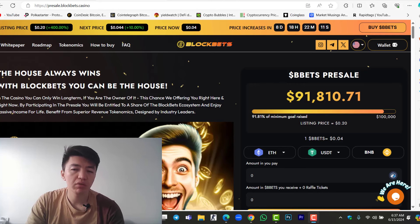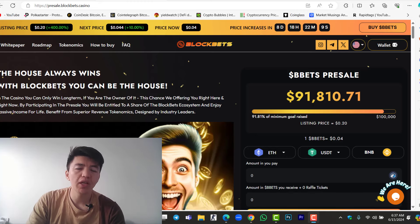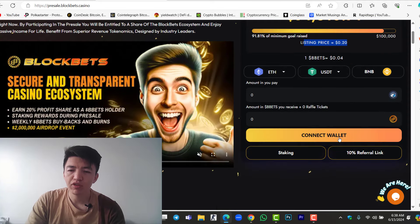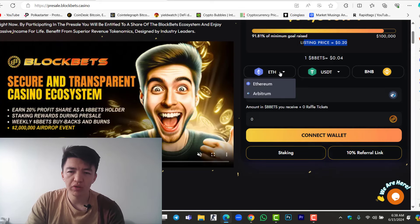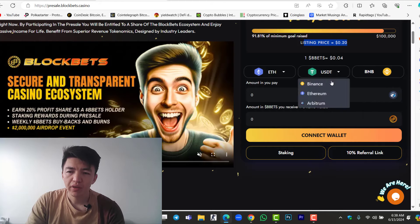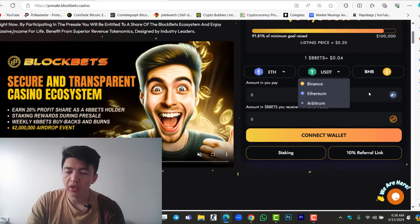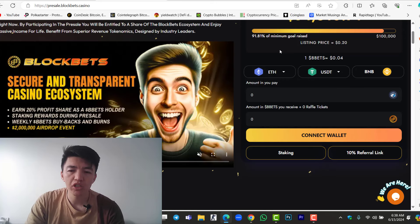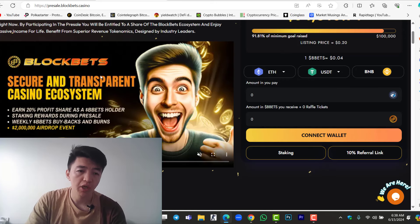The BlockBit pre-sale is live now. The market cap is $91,000 invested in the pre-sale so far. The current price is $0.04 and the listing price will be $0.20 — exchange listing is coming soon. To participate, connect your wallet using the link in the description below. You can use Ethereum, Arbitrum, or BNB. Make sure you have funds in your wallet to participate in the pre-sale.